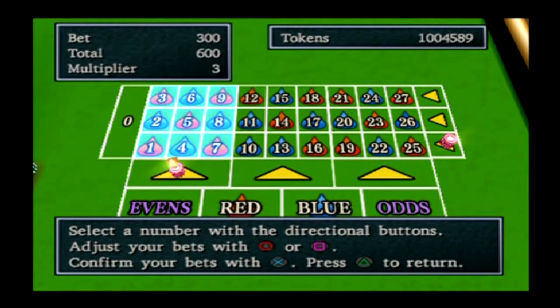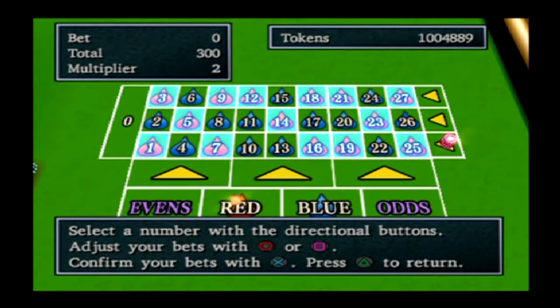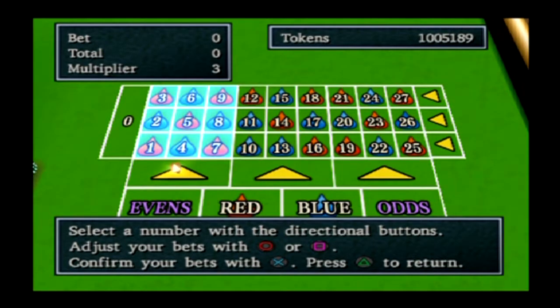Then you could choose a row and put 300 there, hoping for a multiplier of three. This one and this one are essentially free — if you win both you get more tokens. 300 times three is 900 tokens, and if you hit both that's 1800. You can also bet on evens, reds, blues, or odds. If you fail, you just reset — that's literally all you do.